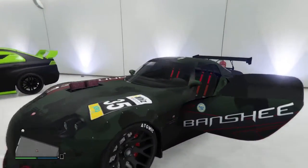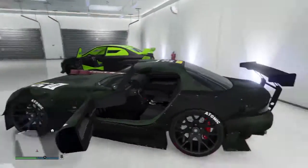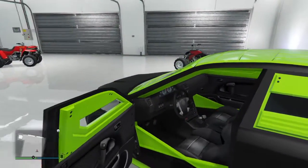Then we got the Banshee. I like it — it's the fastest car right now. It'll beat any other car in the drag race. And here's my Karuma. It's pretty swag too. Can't really upgrade it.